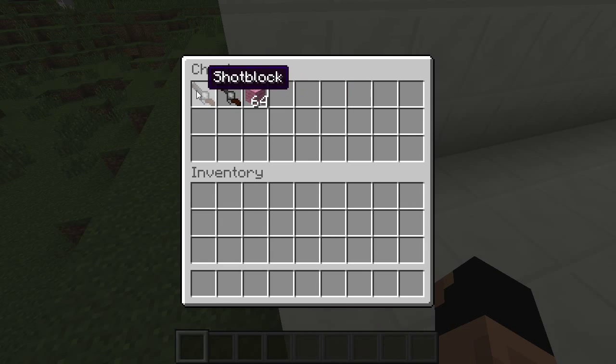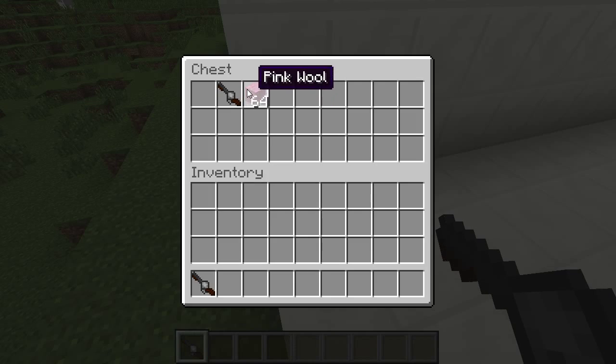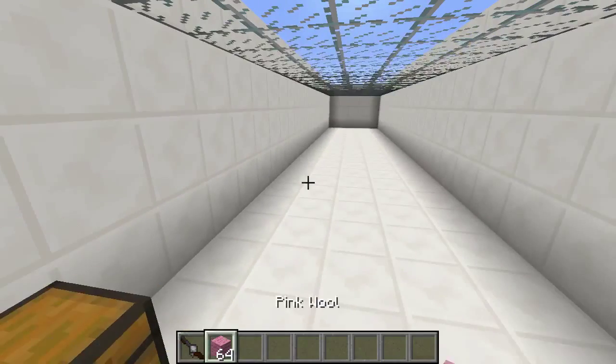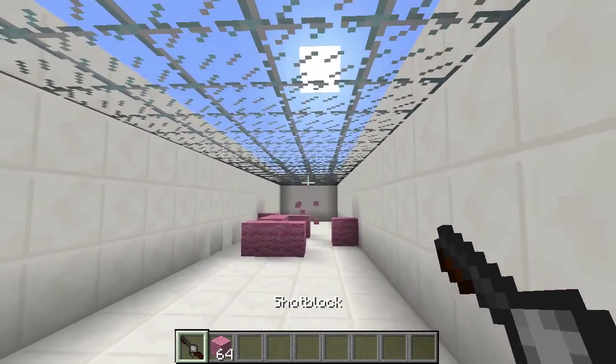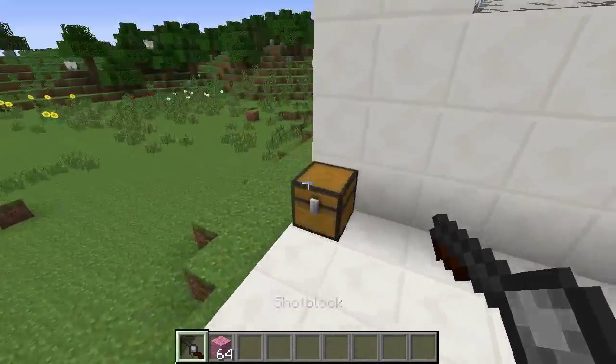Now the shot block — it's like a shotgun, so it shoots a spread and does damage. Just like that, pretty cool right?